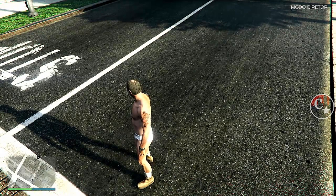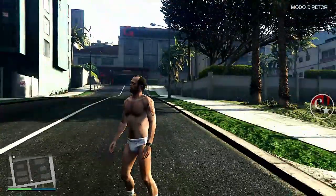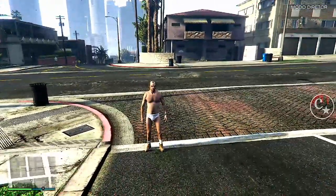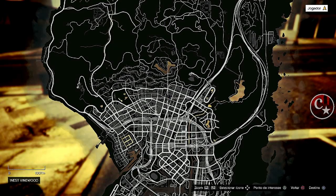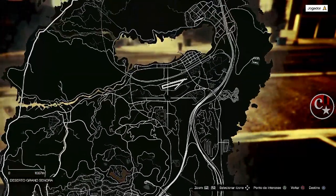E a gente vai aparecer aqui na rua, que a gente costumava, digamos assim, a pegar os veículos. Agora, o que a gente tem que fazer, galera? A gente tem que trocar a localização do Trevor. Então, vamos abrir o mapa e vamos marcar próximo do complexo que o amigo vai pegar o veículo.